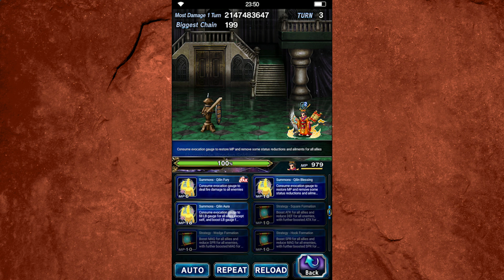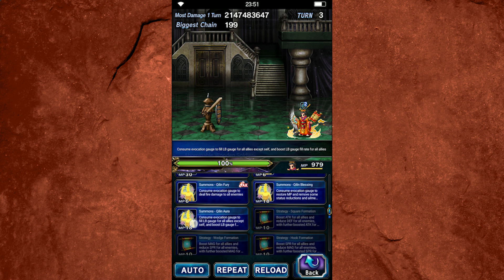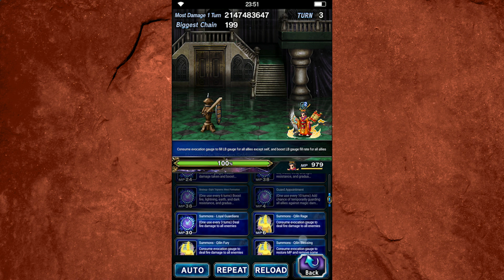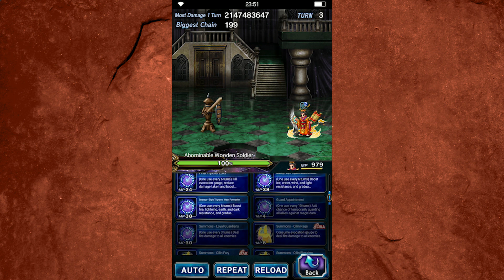Chilin Aura is also not too bad. It consumes the evocation gauge to fill the LB gauge for all allies except self by 10 crystals — a good amount, though not a crazy amount. It costs six esper orbs, so you can only cast it once per turn. The other great thing it does is boost LB fill rate for three turns to all allies. Let's move on to his cooldown skills, because they do unlock some additional abilities worth discussing.